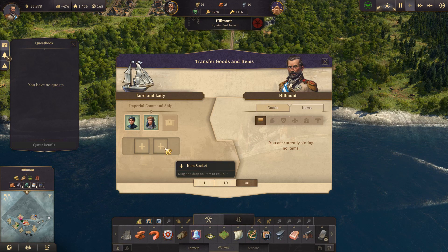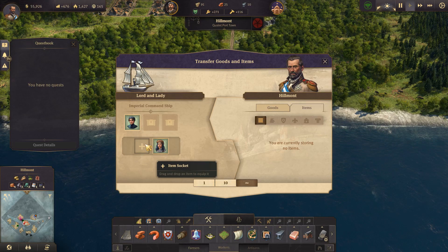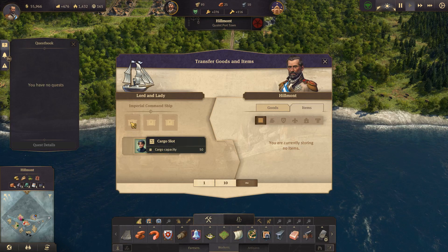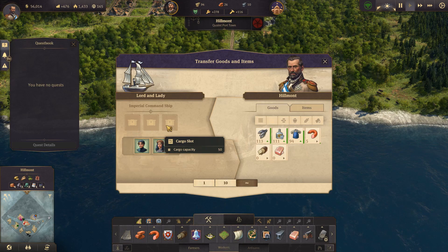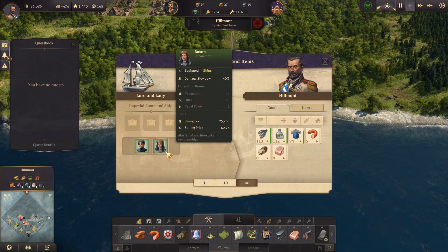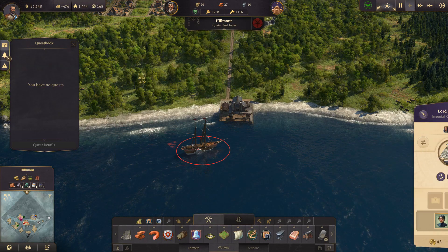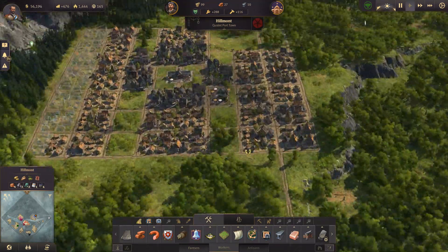Keep items in the item sockets, not the cargo slots — cargo is for goods you want to move or sell to new worlds. Note that some items can only be equipped in military ships, so always check the equipment type. That's the basics of items and how to use them.